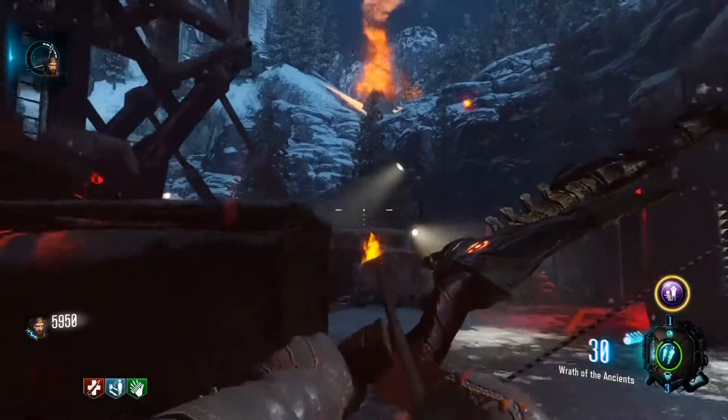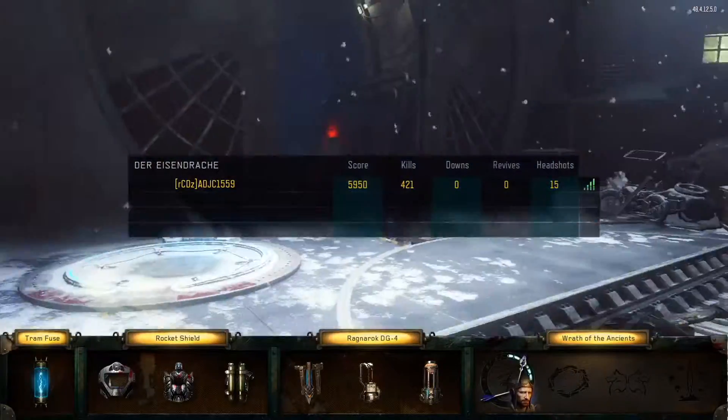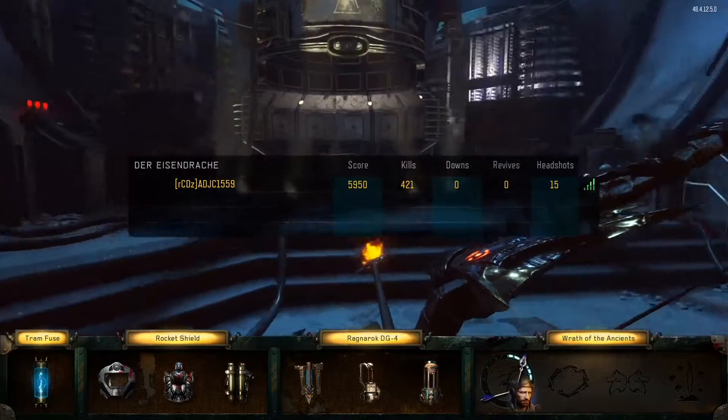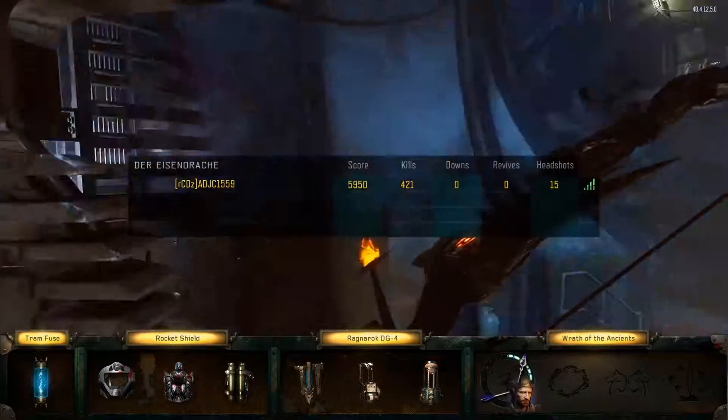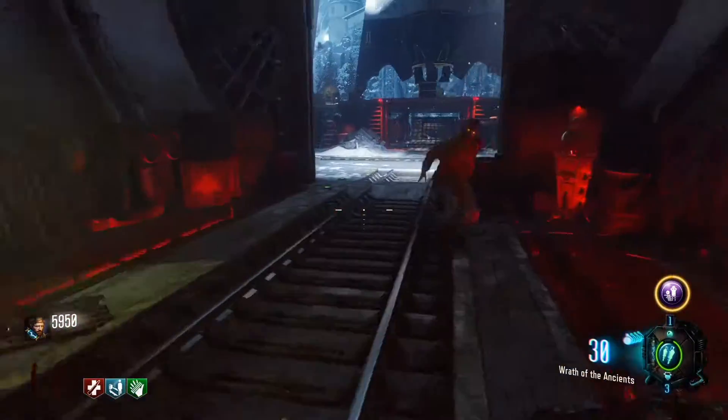That'll complete the first step. Make sure to get all three. You see right there, the circle thing has appeared, and that tells you your progress. So I'm barely continuing with the progress — when that circle is completely white, that's when you'll know you're done and you're ready to be upgraded.